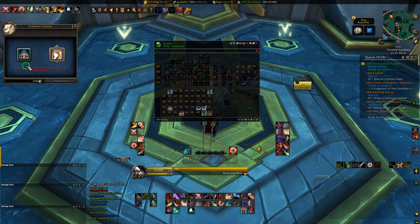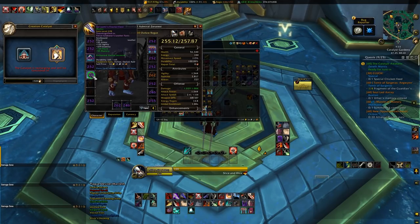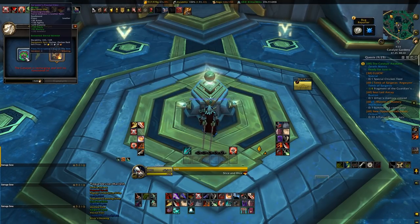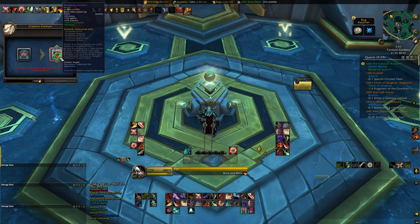While not immediately listed as a requirement anywhere I could find, the only test account I have on the PTR had already completed all chapters of the 9.2 campaign, including the one that alludes to the Creation Catalyst directly — Chapter 4, Forging a New Path. I suggest completing at least this chapter once on your account just in case, because it's very likely you'll have to have done this to have access to the Catalyst system. You also need to complete the entire campaign to access the new Double Legendary Unity Belt, so you might as well do it.